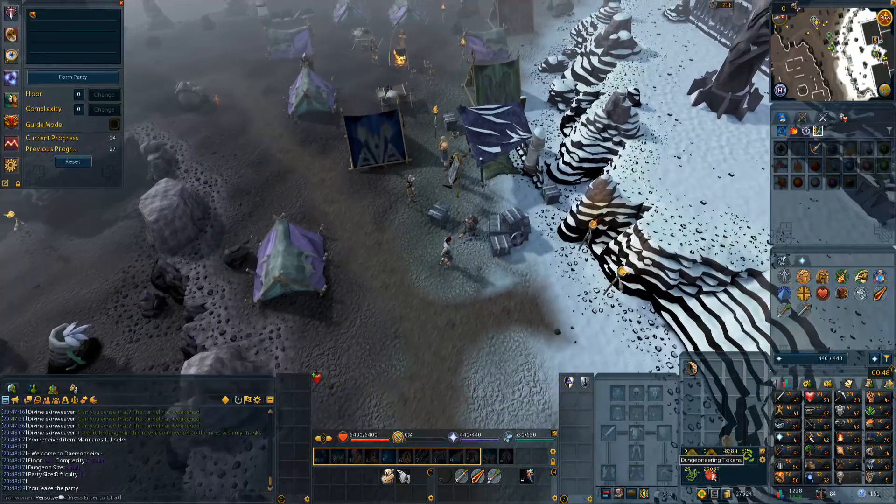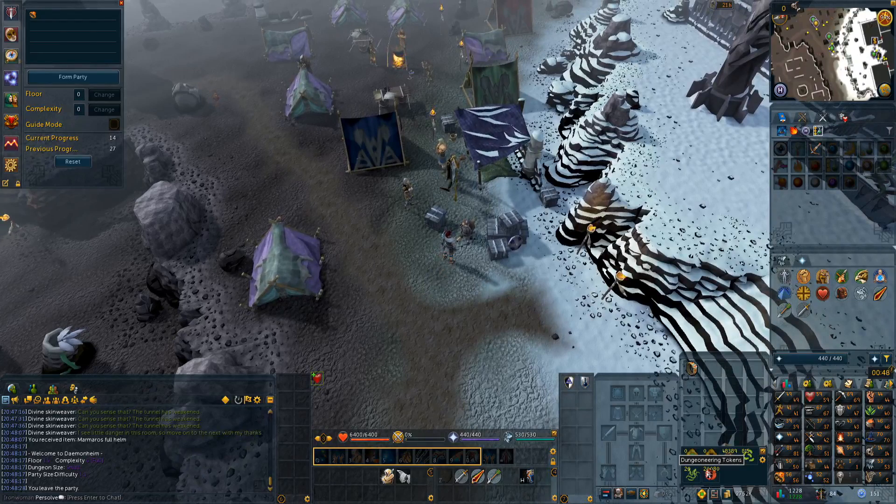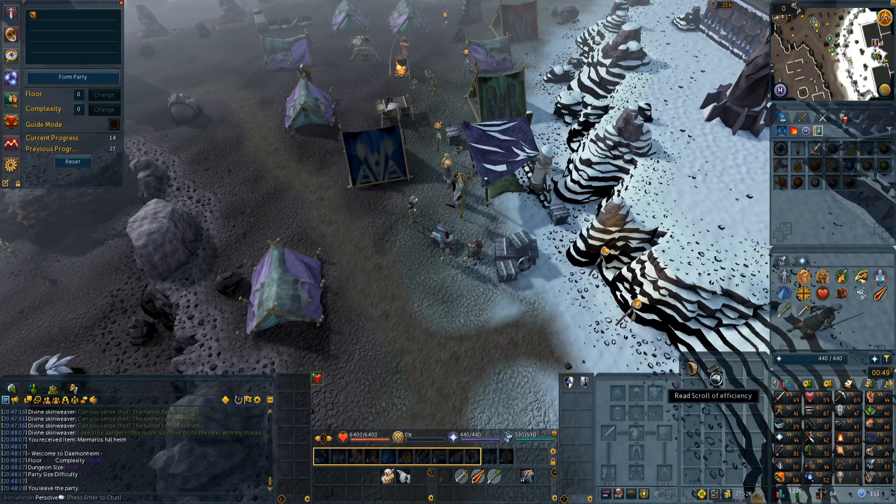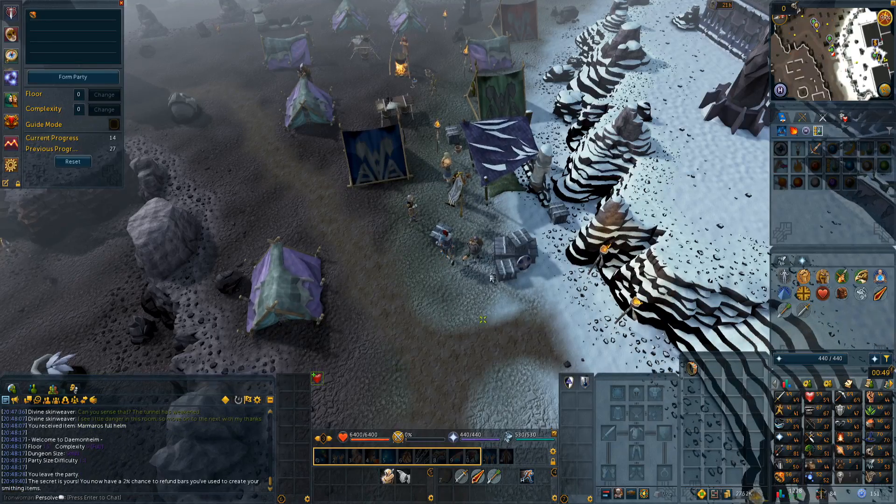We just completed our last dungeon — we got just barely above 20,000 tokens, just to 56 Dungeoneering, so 200k XP. I want to say it took close to 100 floors starting from the very first one. There's the Scroll of Efficiency. We'll be getting the Scroll of Cleansing relatively soon for the secondary save chance, but this is the one we need right now. I'm going to confirm the purchase, read the Scroll, and now we have access to that.